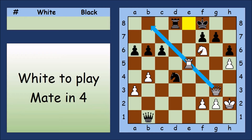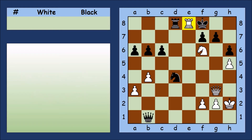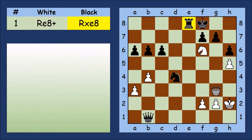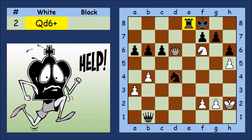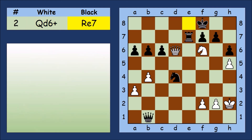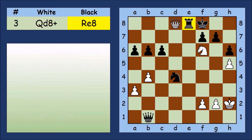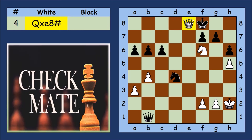I hope that clue was enough. Let's have a look at the answer. All of black's moves were forced.